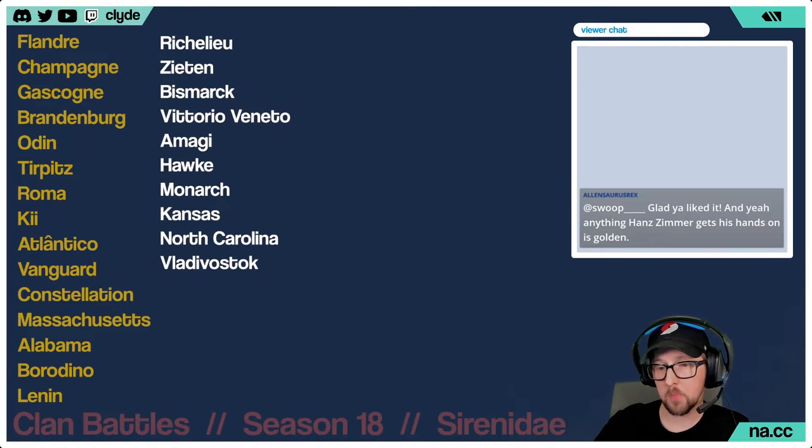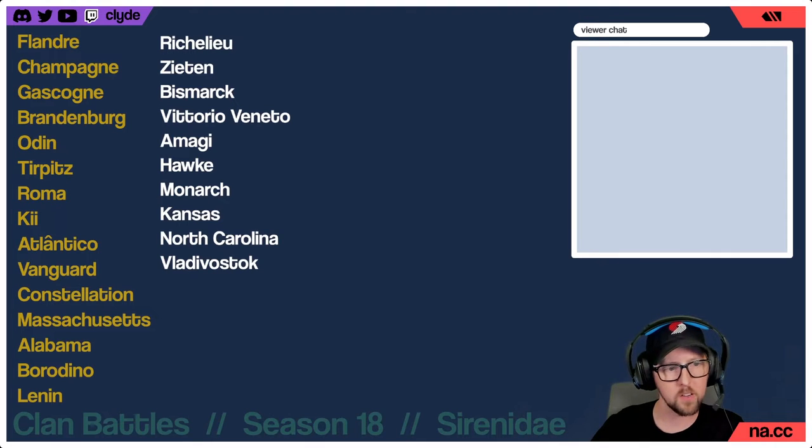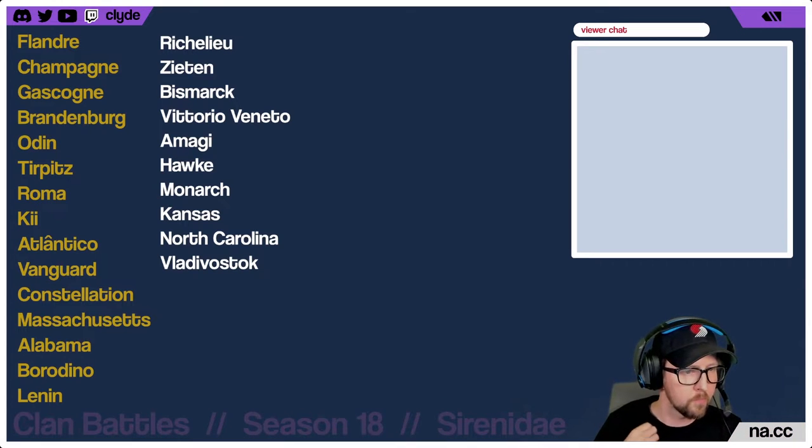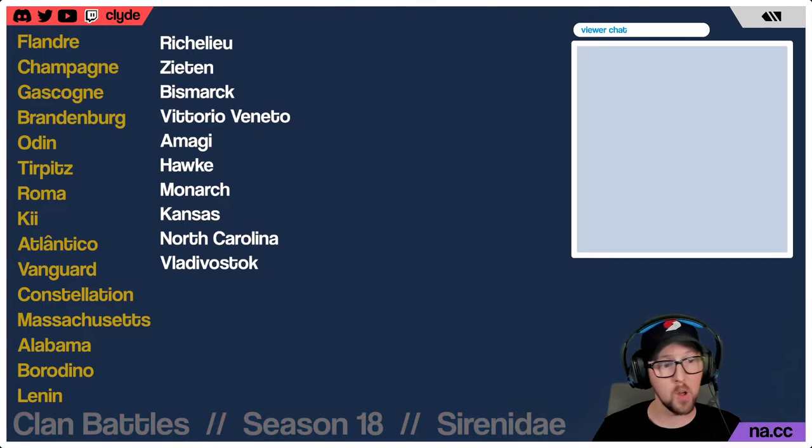Massachusetts makes a lot of sense for those reasons. Health pool-wise it's ninth out of 25 tier 8 battleships — upper half, so it has that survivability. The repair capability is pretty solid with a 40-second recharge instead of the standard 80 or the 60-second heal on Monarch. There are only a couple of battleships that heal that quickly — we'll also talk about Deskmoyne at some point on this list.